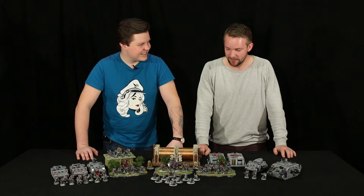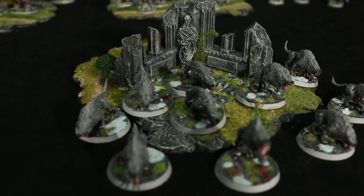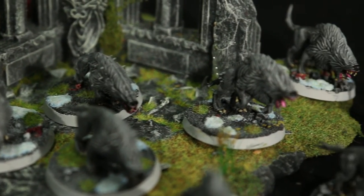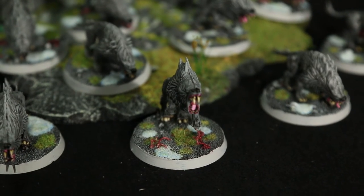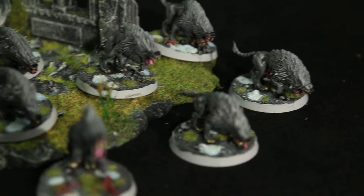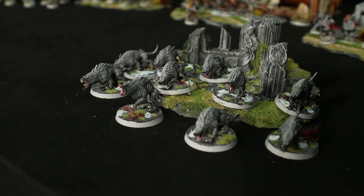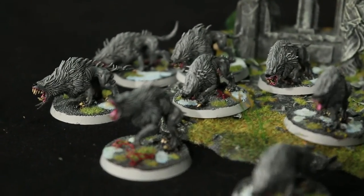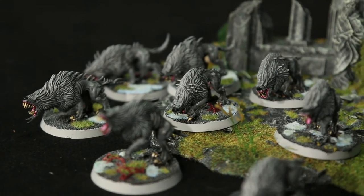Something special about the wolves — you probably noticed it's not the regular Fenrisian Wolves. I actually used Chaos Hounds from Fantasy, mounted on 40mm bases. The reason I did that was because I thought the models for Fenrisian Wolves from the Games Workshop shop were a little lame — too skinny. It wasn't the kind of beast look that I wanted, so I had to look for another kind of model. It's a good choice. I think it turned out really great, except I didn't use the horns, because they're not corrupted or anything — they're wolves.